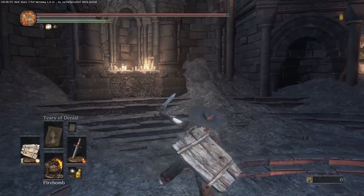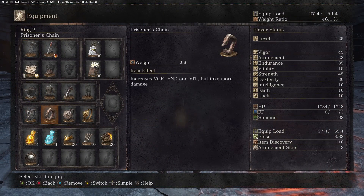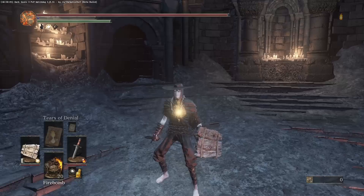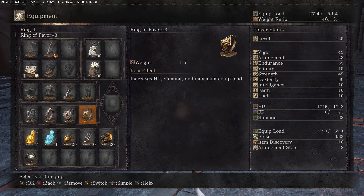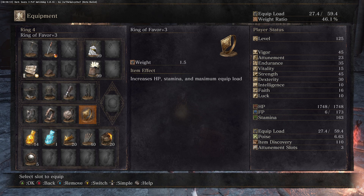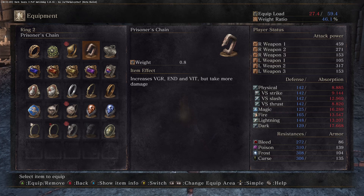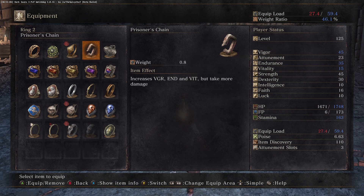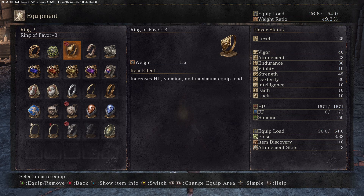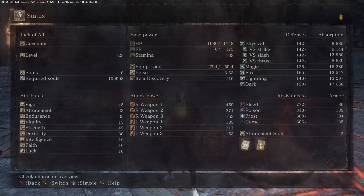Honestly, there aren't that many rings in the game you need to have equipped. I'm lucky this peasant build doesn't need much, so I could put Prisoner's Chain and Ring of Favor in here. Ring of Favor is definitely a must-need on every build. Prisoner's Chain isn't optional but it definitely helps — it's only an increase of five stats, though that could probably be changed since I'm already capped out.